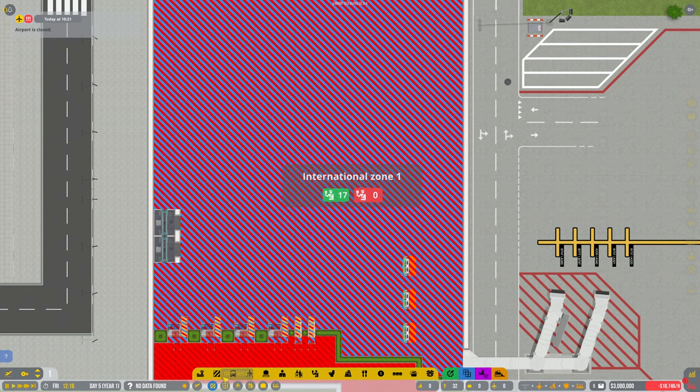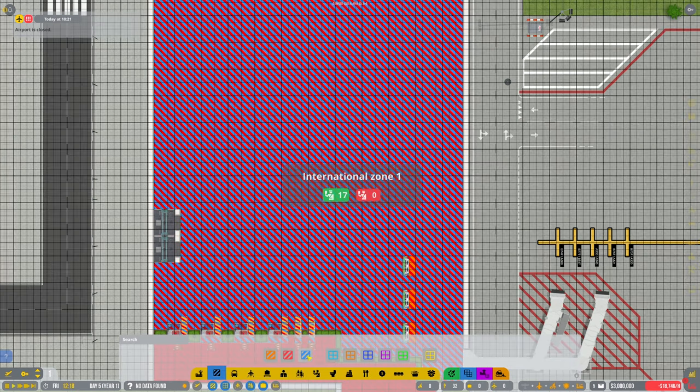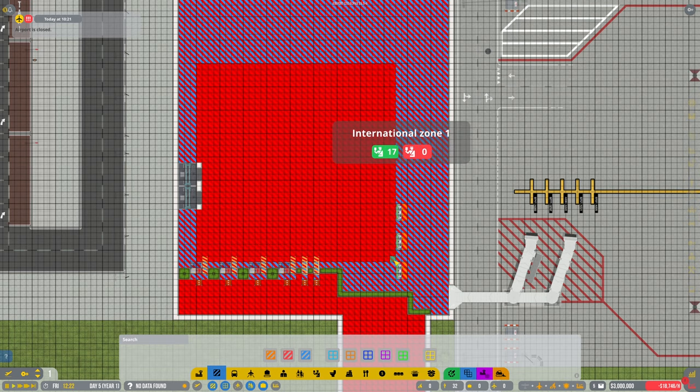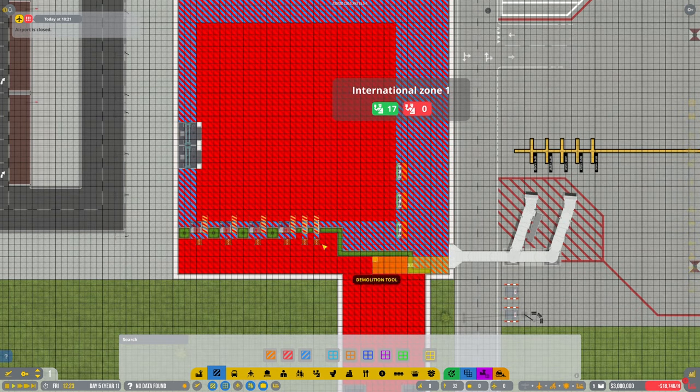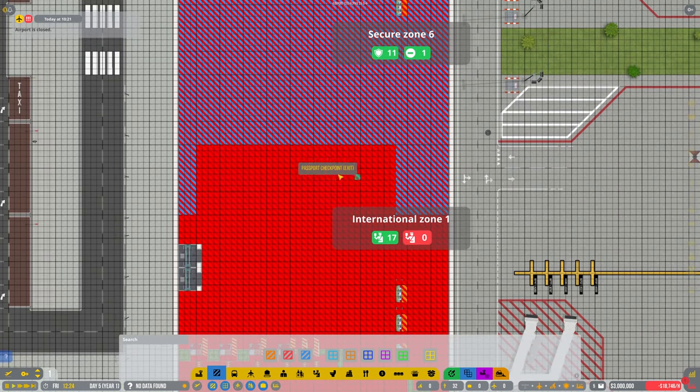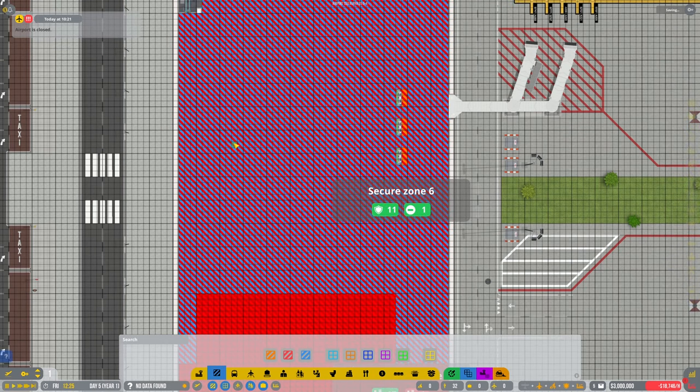Someone suggested just basically rezoning it all again. So what if I do all this — see what happens. I'm just going to wipe it all out and try it again.